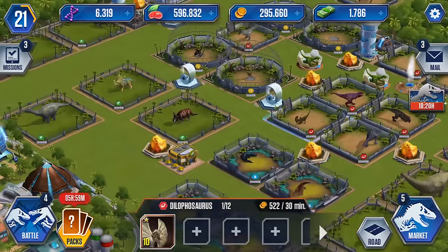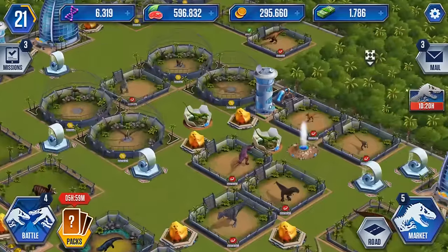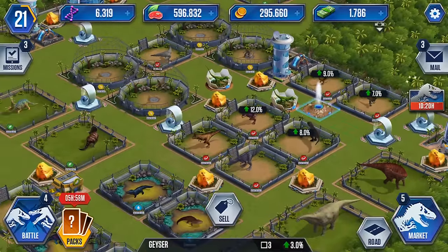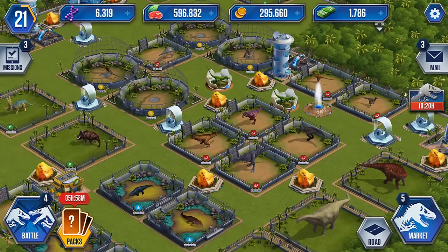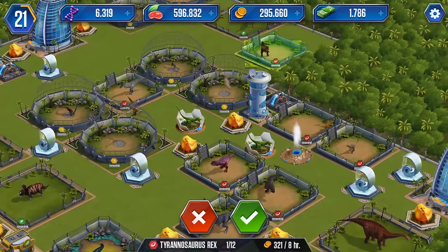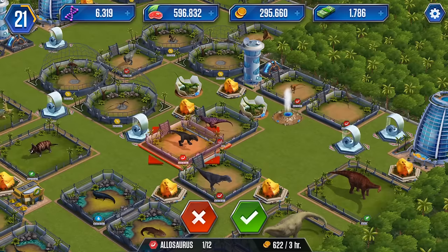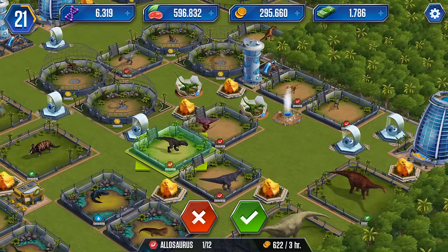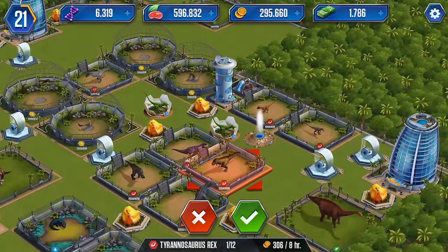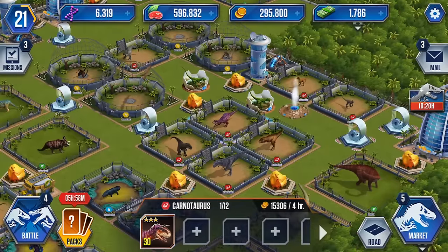I'm going to move our Dilophosaurus over to live next to the amphibians for a bit, and I'm going to move our T-rex over here. Come on - we're going to scootch the T-rex, and the Allosaurus is going to move over here too. We're going to move the T-rex down by the geyser and by all these statues and fountains, because that should majorly boost how many coins we get from him.